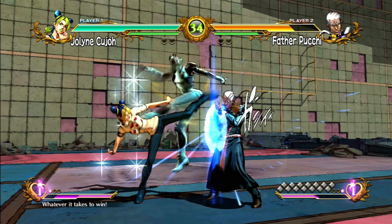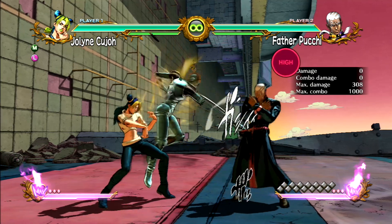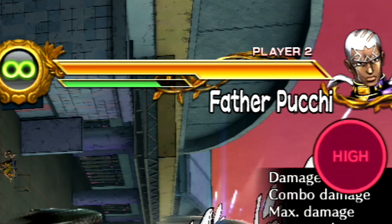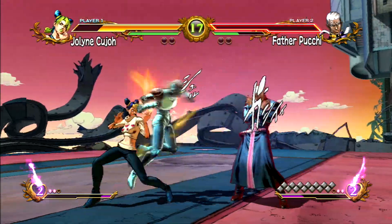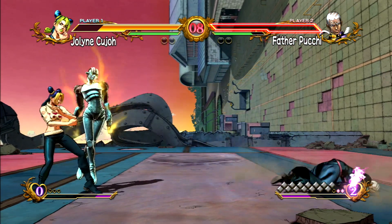Jumping attacks require a standing block, as these are considered mid attacks. The same goes for overheads. Some moves will cause what is known as chip damage — a common term for the reduced damage you still receive while blocking. One thing different in All-Star Battle compared to the majority of other fighting games is that you cannot be KO'd from chip damage. The opponent must land a successful hit for the finishing blow to take the round or win the match.